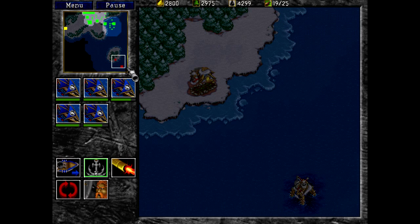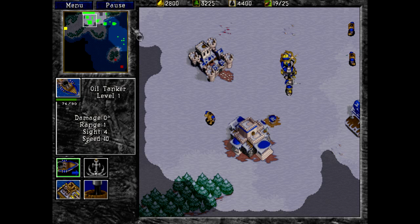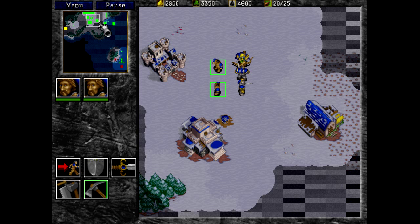Actually, I didn't even lose a tanker. You guys go down here and continue to destroy that. I can't load anybody up, unfortunately — so we don't have a way of transporting to that small island right now. The mine is gone. You might as well go over there — it's not worth me building another town hall.